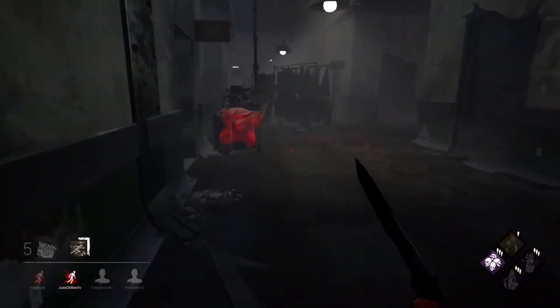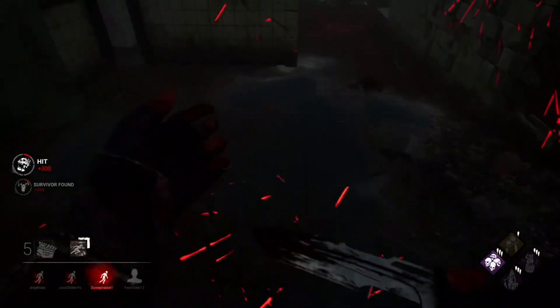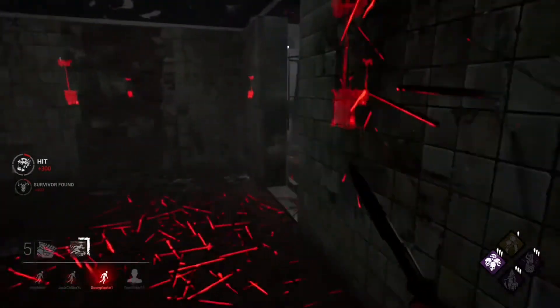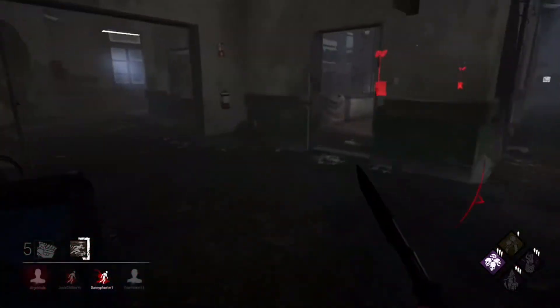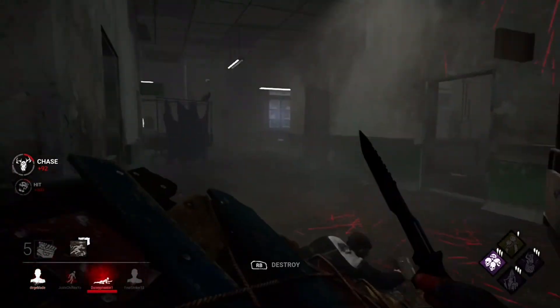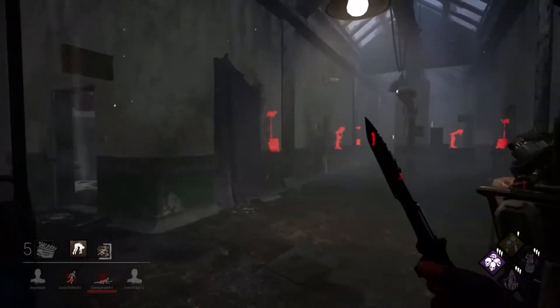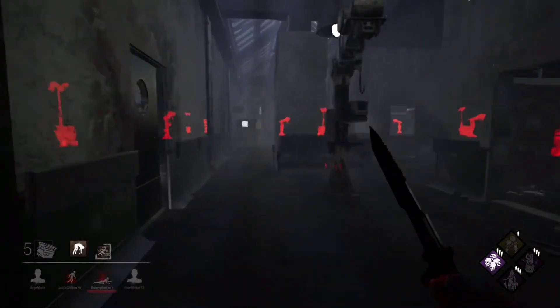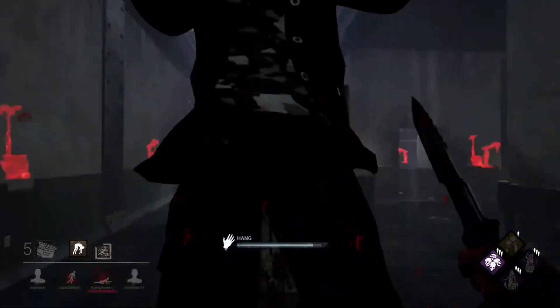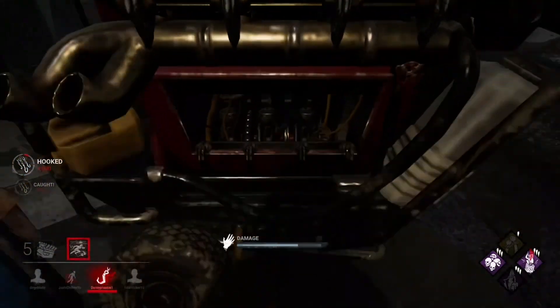It looks like they'll remove those stupid pallets and make it less killer-sided. For the Asylum, it looks like they're going to rework both Father Campbell's Chapel and Disturbed Ward — the Nurse and Clown map. Crotus Prenn Asylum, specifically Disturbed Ward, is very survivor-sided and the main building is bad. Hopefully they'll fix that map up. I bet Father Campbell's Chapel will be buffed and they'll nerf the loops.